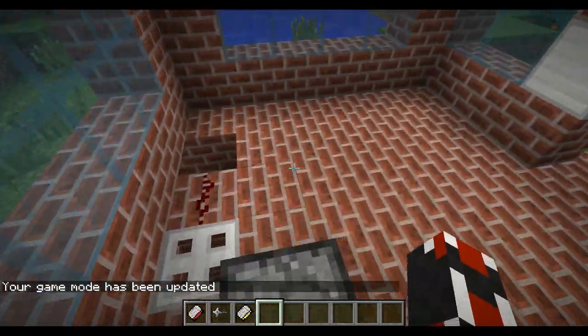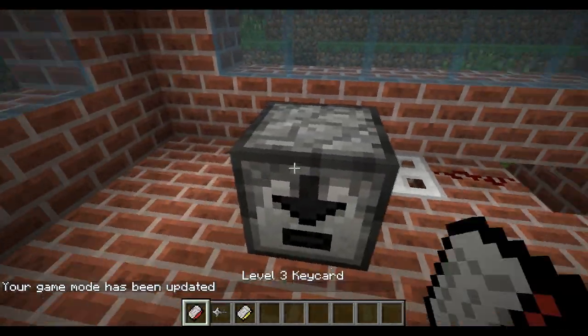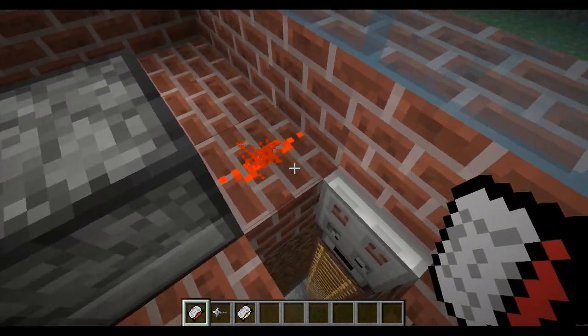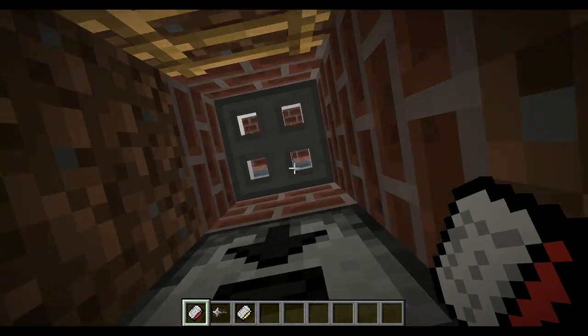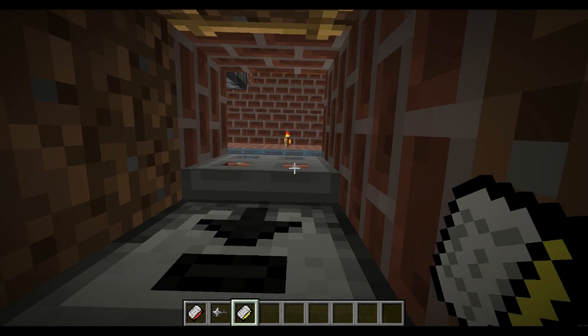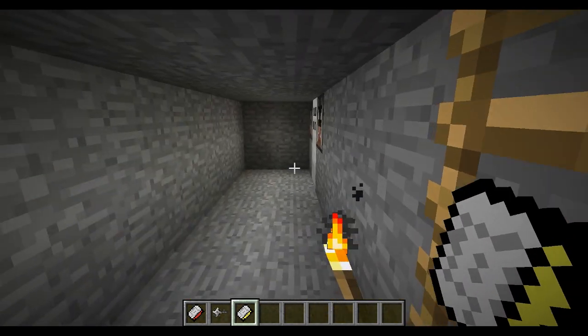This is a keycard reader. I showed this a little bit in the beginning. You take a keycard — this one's set to level three — use it, and it gives off a redstone signal as you can see there, and you can go through. That's the iron trap door. There's also a level one keycard below it where you can use it and it will open up. I had to set up some redstone for that.